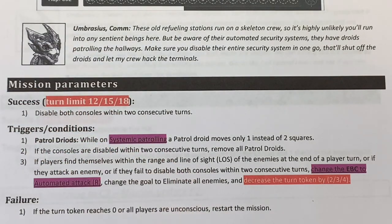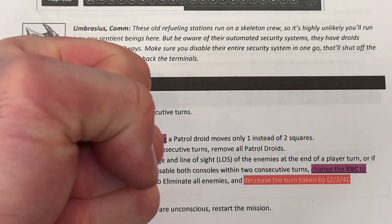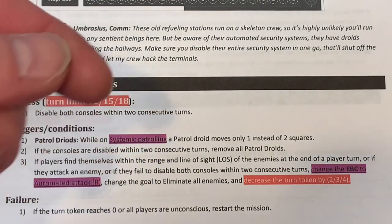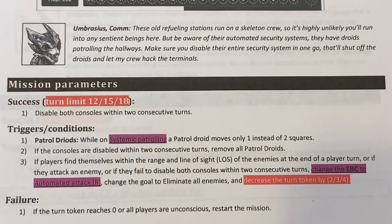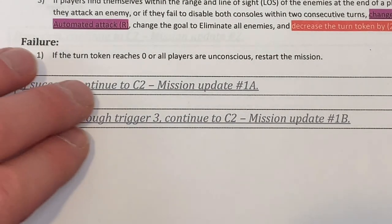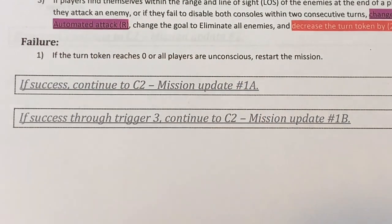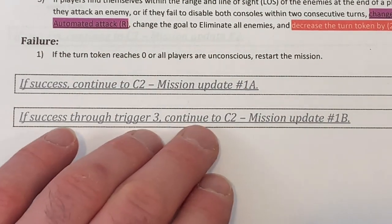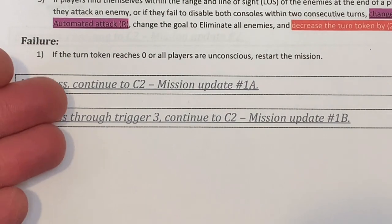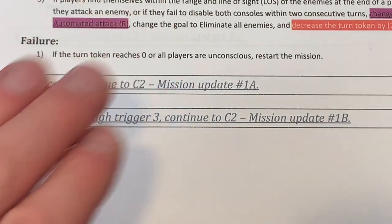So we might want to try to be as sneaky as we can, but if all else fails we'll use our guns. If the turn token reaches zero or all players are unconscious, we restart the mission — in the first few missions they want you to replay rather than gain scars so you understand how the game is played. Notably, even on the second mission we're already seeing branching paths — if successful, continue to C2 Mission Update 1a; if successful through trigger three, continue to C2 Mission Update 1b. We're already seeing branching narrative inside the story in the second mission, which is absolutely awesome.